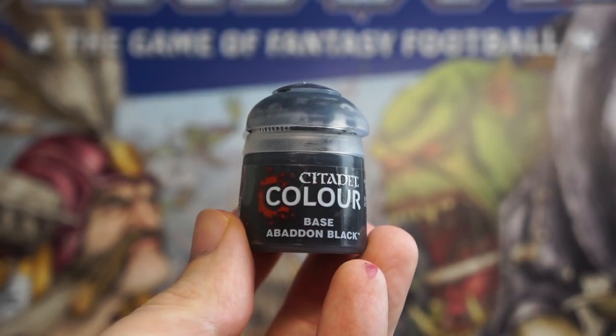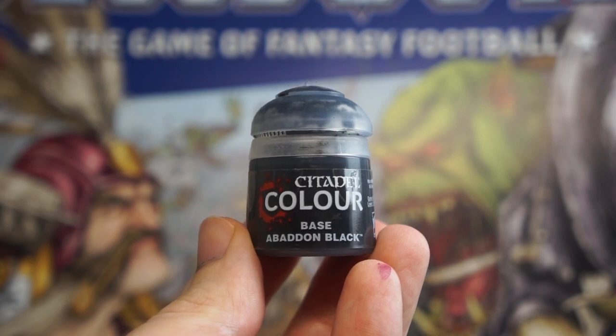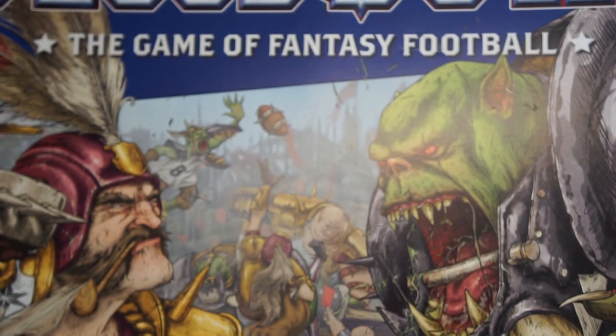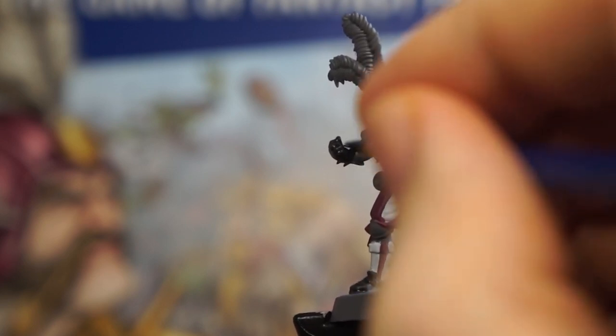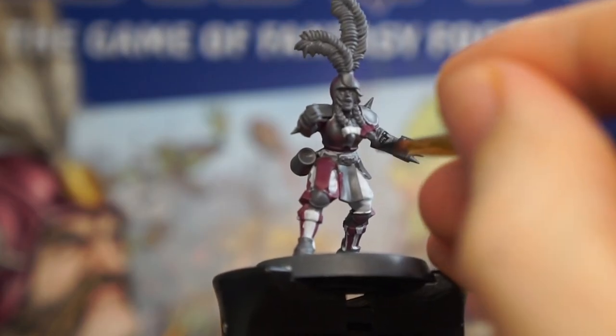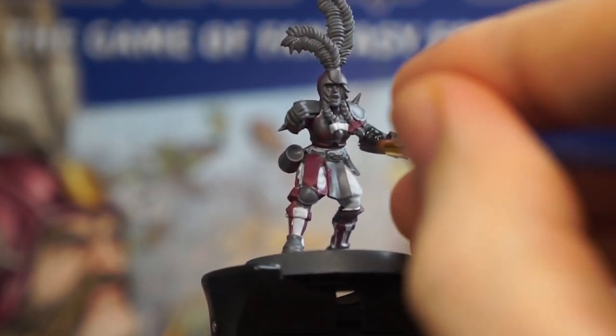Moving on now to a black paint — sticking with Citadel for most of this video and opting for Abaddon Black. This is getting thinned down then, and applied to the leather armour of our minis, mostly their gloves and shoes. On our linemen here, I'm going to paint her gloved hands with that evil-looking knuckle duster.